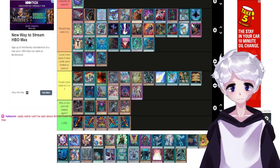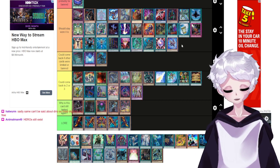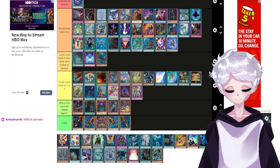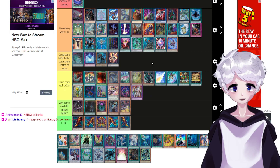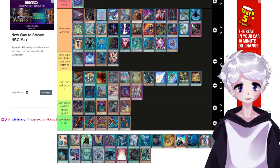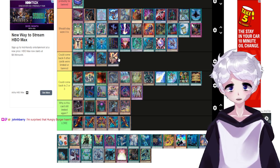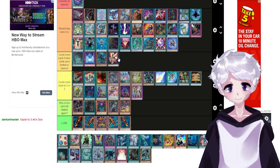We've got the Salamangreat trio of Circle, Gazelle, and Mirage Stallio. Circle and Gazelle can stay where they are — as a Salamangreat player it sucks that they're limited to one, but they're really strong. Mirage Stallio, however, can come back. There is a negligible difference between one Mirage Stallio and three, because Jack Jaguar legitimately recycles the card. There's such a small difference between this card at three copies and at a single copy.